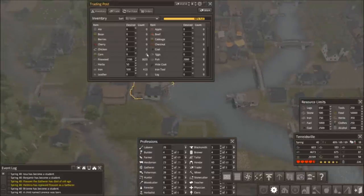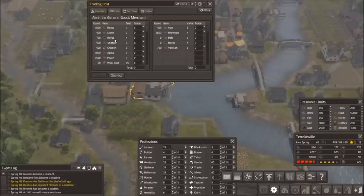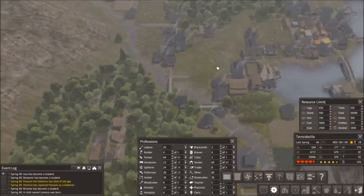I've also learned from this village that you can multiply your food by selling meats. Chicken, beef, mutton, and venison all trade at three times their value when sold, but you can buy food from a merchant at only one times value. So for example, selling 750 venison allows you to buy 1,000 peaches, 1,000 apples, and 225 roots.